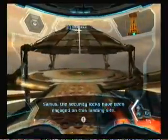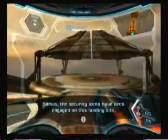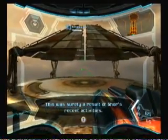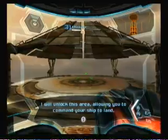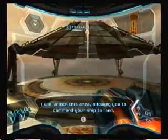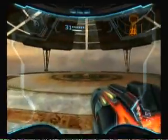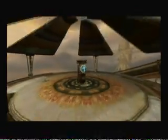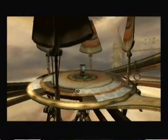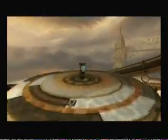Thermos: the security locks have been engaged on this landing site. This was surely a result of all recent activities. I will unlock this area, allowing you to command your ship to land. So we're just gonna open this real quick — there we go. And now we can land our ship.